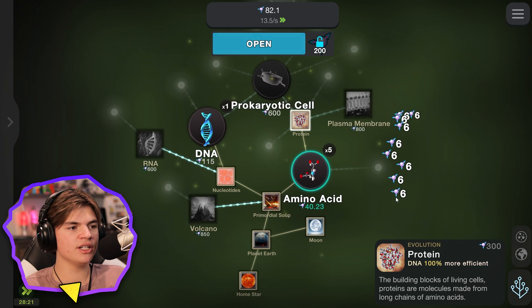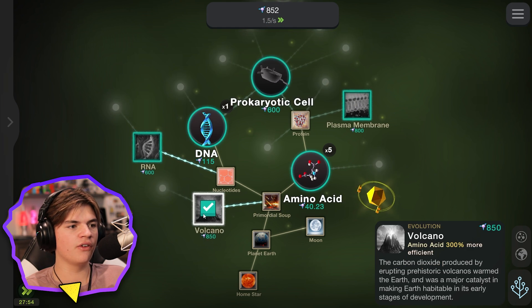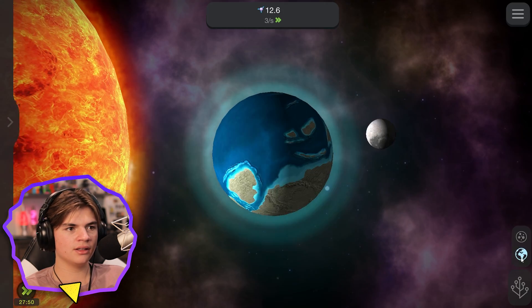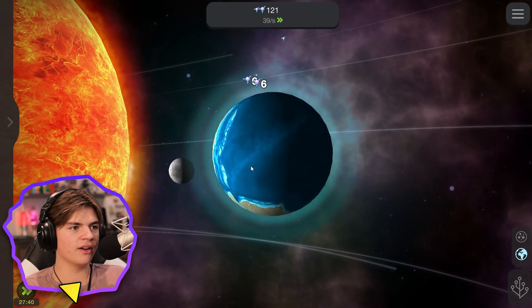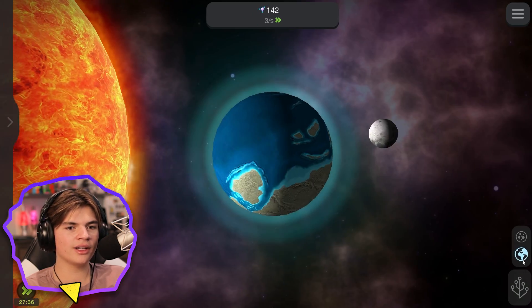So we're like simulating evolution here! 850 for a volcano — volcano go! Okay I want to see the volcano I just purchased for lots of money... it's gone. The Earth is very close to the sun here, I don't think that's realistic.